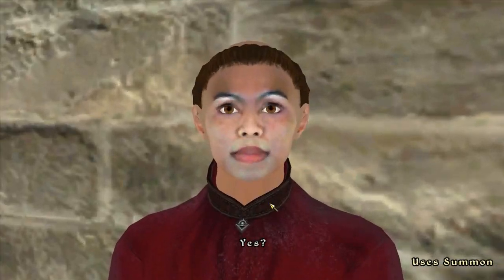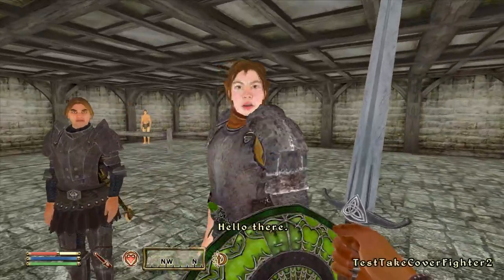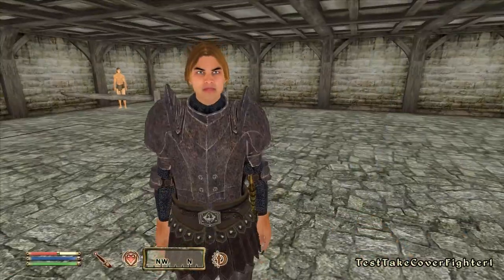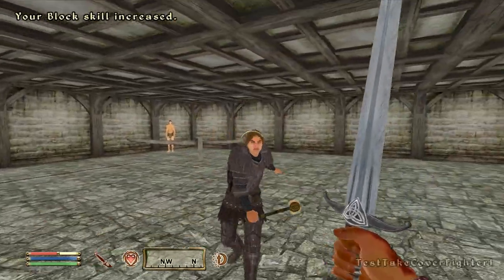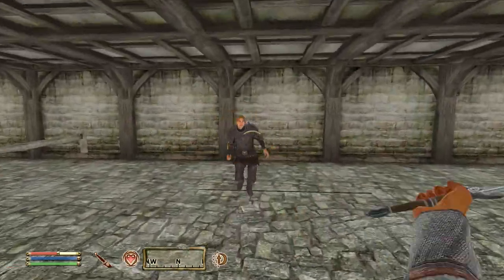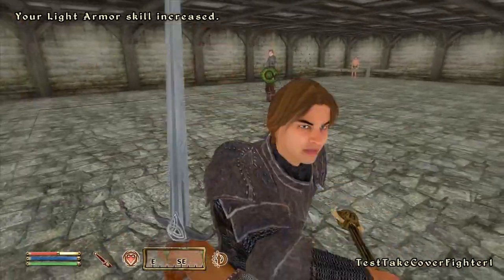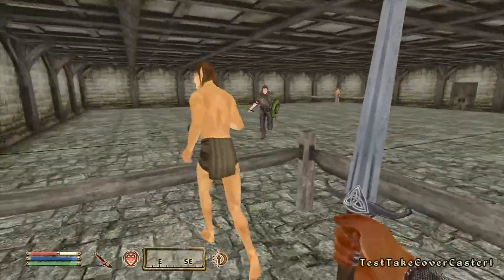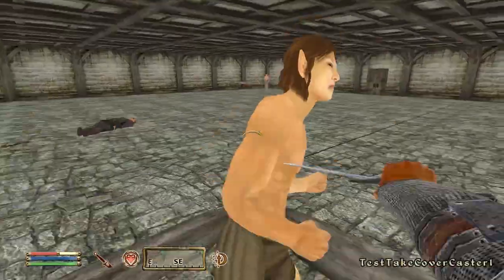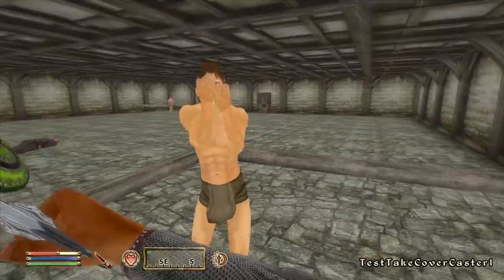The last door on the left takes us to Warehouse Test Take Cover. In the middle of the room are combat-ready fighters called Test Take Cover Fighter 1 and 2, and in the opposing corners are two naked battle mages called Test Take Cover Caster 1 and 2. Once you engage in combat with someone, the others just ignore it, and the two mages are supposed to cast spells but never did. I don't really know who's supposed to be taking cover here — if it's the NPCs, the mechanic doesn't really function as intended.